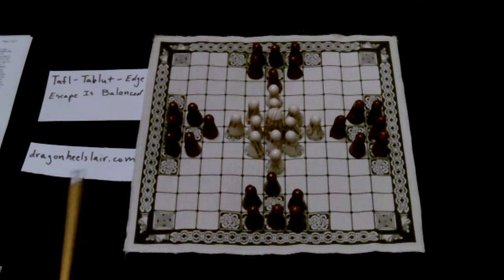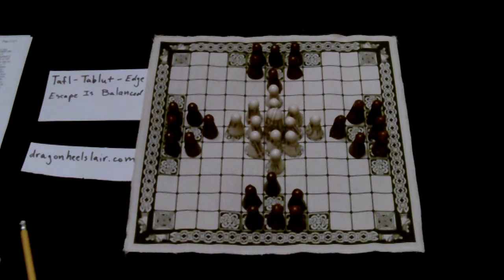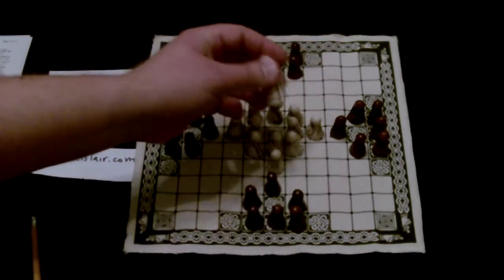I'm just continuing on with strategies for the king's side in the game of Tafl board. The other thing is — and I keep saying it in all these videos — you want to get the king off the throne early and preferably close to the edge.